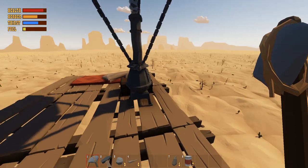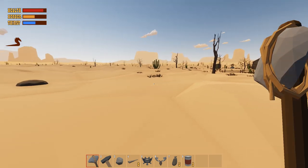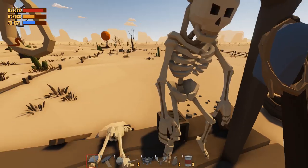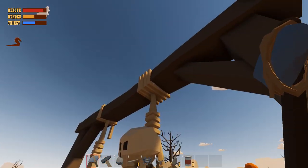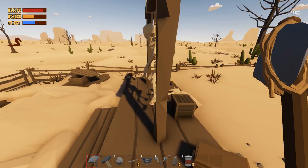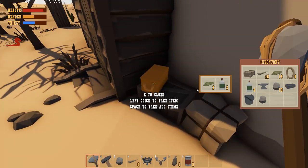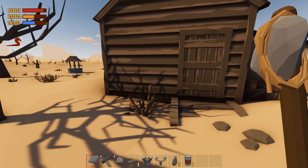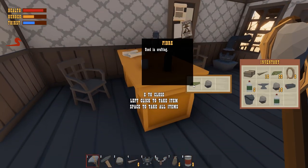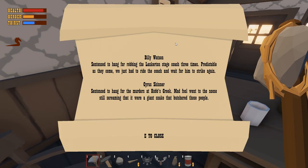It's a gallows — there's a hangman's noose. Can't get the rope, that's too bad. Rocks and fibre here. Unfortunately I can't make another storage box without nails. The sign reads: 'Billy Watson sentenced to hang for robbing the Lankerton Stagecoach three times. Predictable as they come — we just had to ride the coach and wait for him to strike again.' Sounds like a sting operation!